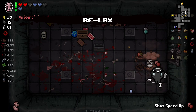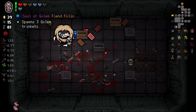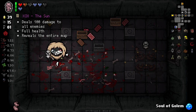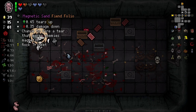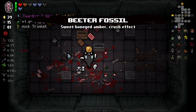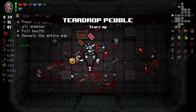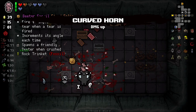Lock down — great. Relax, whatever. Shot speed up — good. I feel stompy's fine. What's this thing here? Spawn three golem trinkets. I don't see that being super useful right now because I think I'm going to keep curved horn, but I'll pop it and see what we get. Tears up. Chance to fire a tear that makes enemies magnetic. Extra tears and fire a single weak tear when a tear is fired — increments its angle each time. What the hell does that mean? A decent tear, I don't think that's going to be super good for us though.